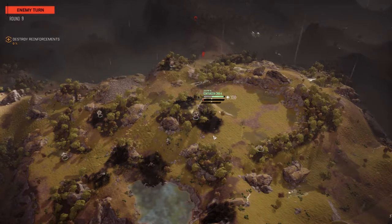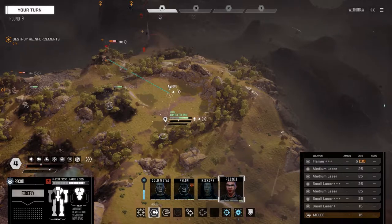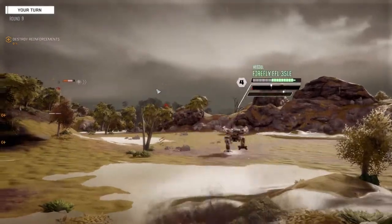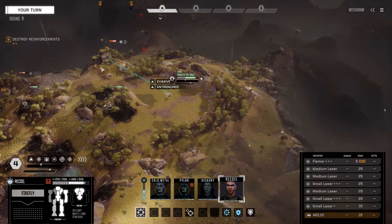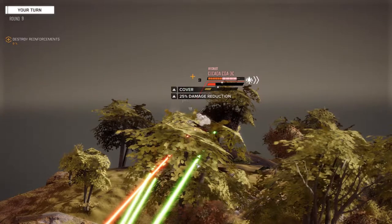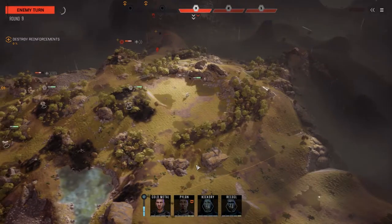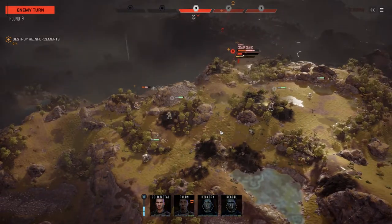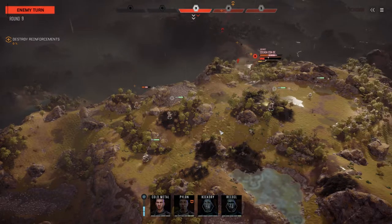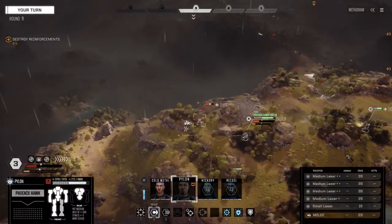That is definitely a Vindicator — LRM5 and PPC. Recoil, let's get up over here, using this hill to protect us from those guys. Fire into the side of this guy — fire everything. Only two hits, but better than nothing. Where are you going? Where are you moonwalking to, buddy? He's running away — he's fleeing! We can get to his back though.